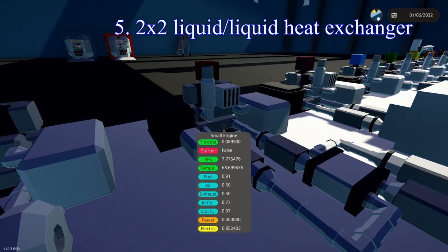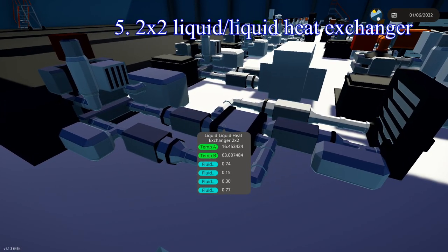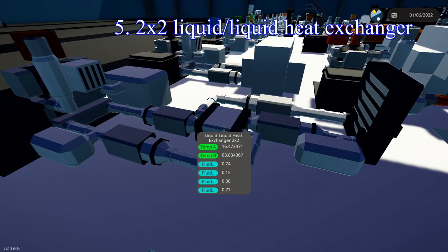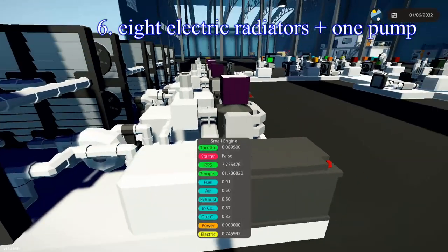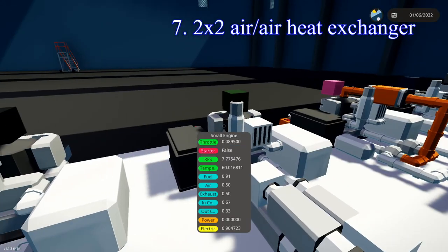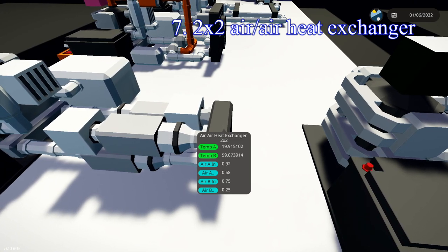In fifth place at 63.7 degrees — even though it's going up again — is our 2x2 liquid-to-liquid heat exchanger. The radiator is doing a very good job dissipating heat at only 15 degrees, while the engine side is at 63 degrees. In sixth place, the 8-radiator behemoth with only one pump, sitting at about 61 degrees — lackluster performance just because we don't have two pumps. Remember to add that second pump for the return. In seventh place, the 2x2 air-to-air heat exchanger, just barely beating out the water-to-water 2x2 by about one degree.